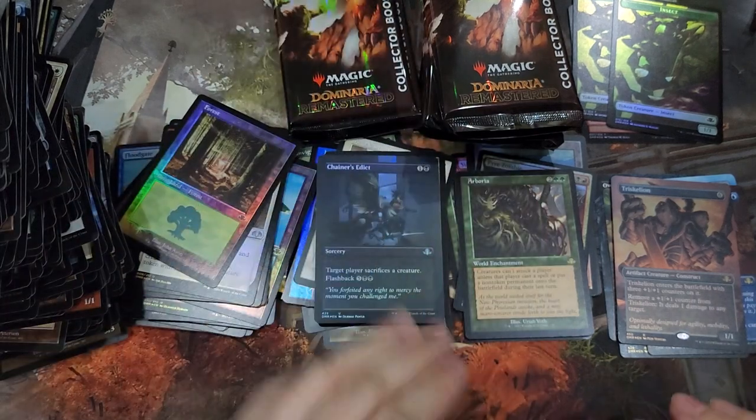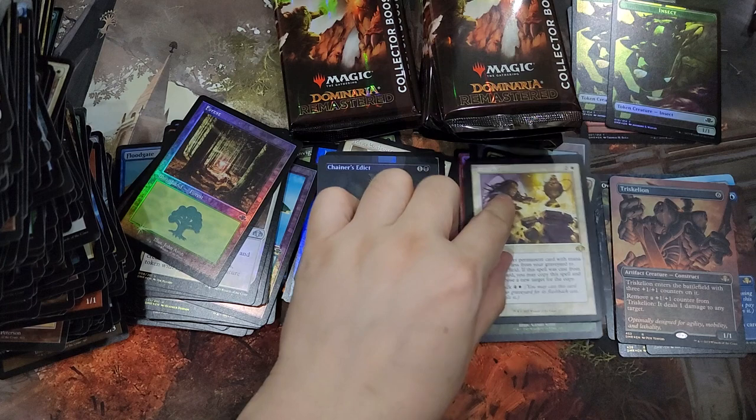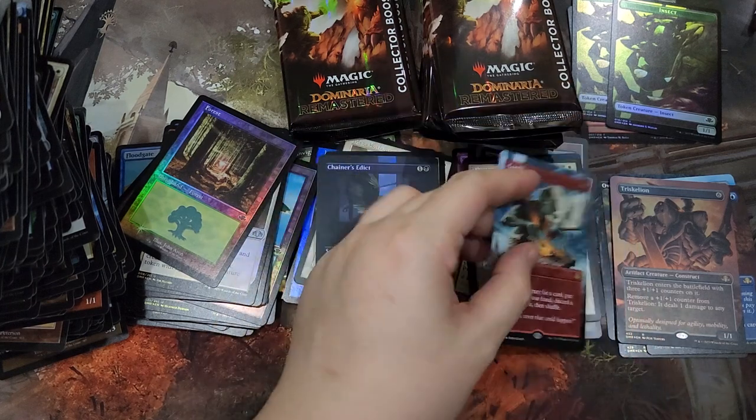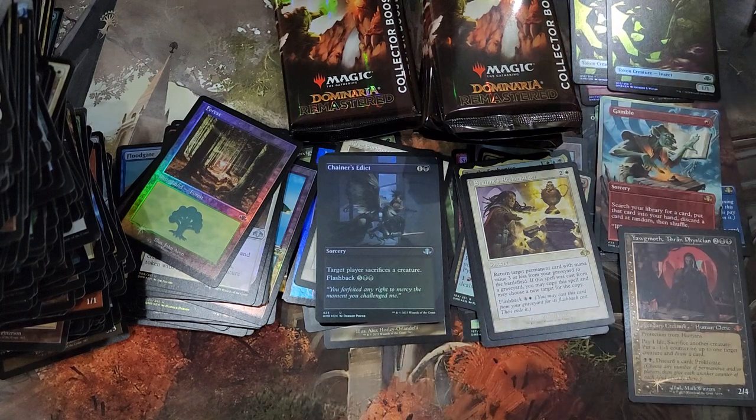Chainer's Edict, Xer the Enchanter, Savine's Reclamation, Gamble, and a Yawgmoth Thran Physician Retrofoil.